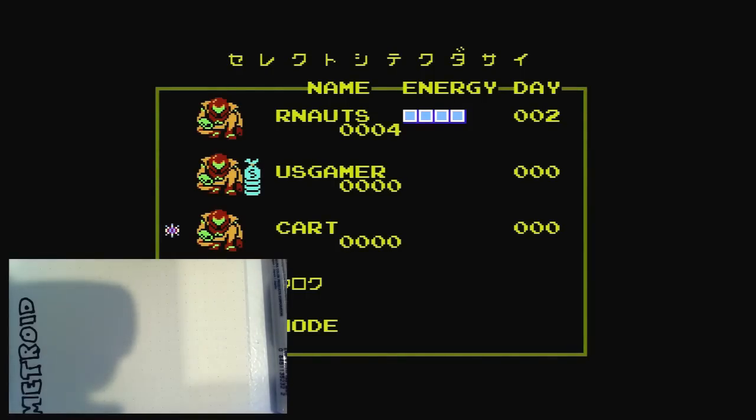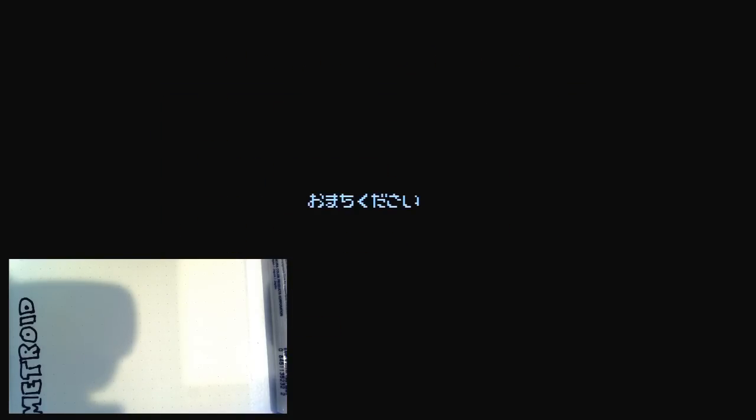Without further ado, let us jump in to Cartography — the first attempt to map Metroid. And there will be some pauses here as the Famicom Disk System loads. And I might have to switch over the disk at some point. I think as soon as this stops loading, it's going to say, 'Yo, flip to side B, buddy.'